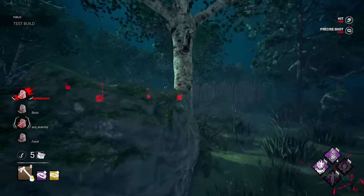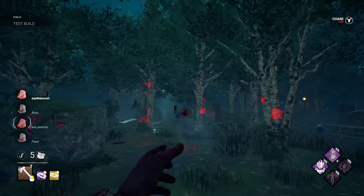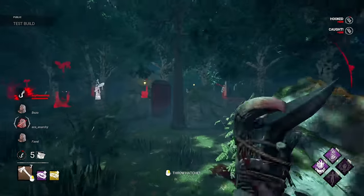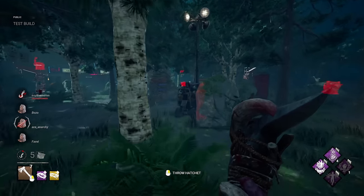So everything goes according to plan — you can kind of just hit everybody without being at massive risk of missing, right? And if you miss, it doesn't matter because you have so many hatchets available. Three hatchets, one down, one injured, and I still have seven more to go. It's bananas.